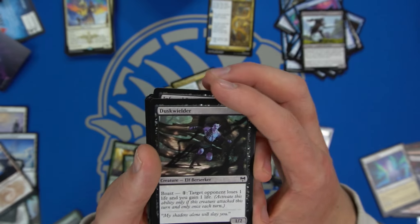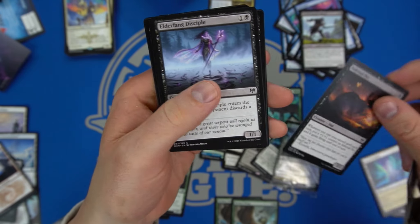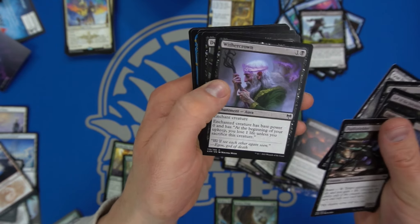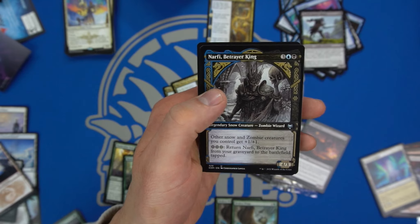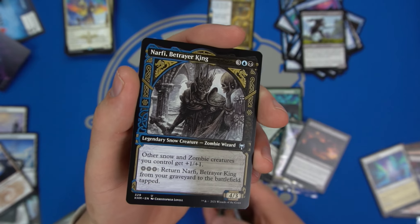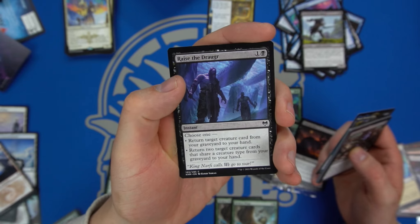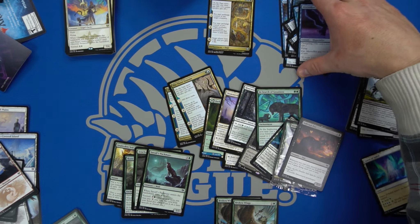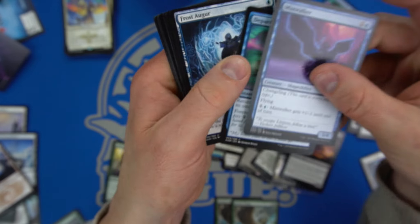Let's check our black cards again — we have kind of an aggressive shell with the Dusk Wielders, plus-one counters with Infernal Pet. I'm wondering if the snow ability is enough. Narfi works with Three Seasons — you can mill it then recast it, but keep in mind Three Seasons shuffles cards back into your graveyard. It also works with Raise the Draugr — there is definitely a snow archetype strategy going here.